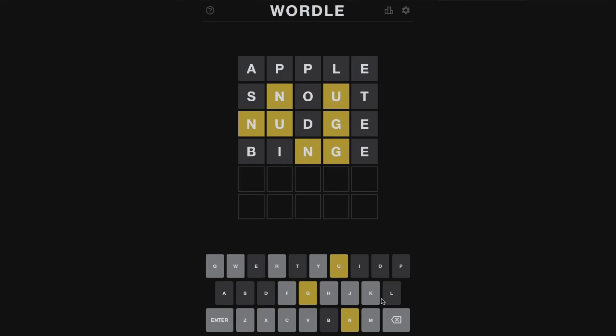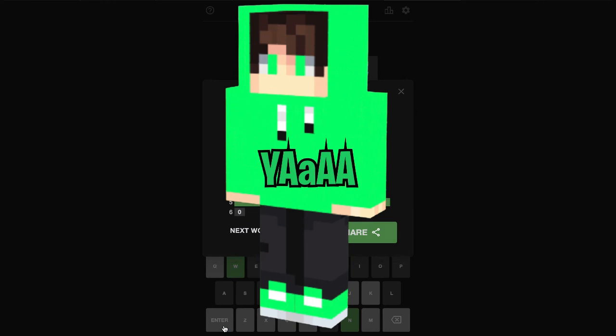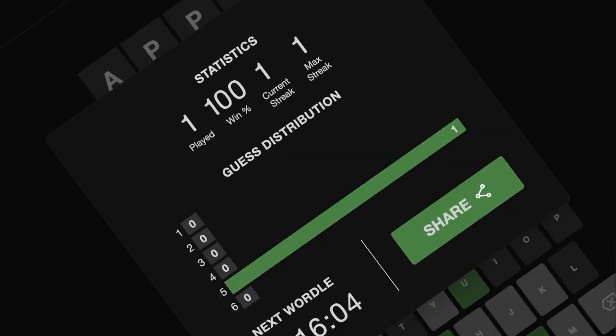Let's look for a common suffix. I and G could be one, but we already know we can't use I, so maybe U and G would work — 'ung'. Let's try rung. Hell yeah! Let's go, we did it!